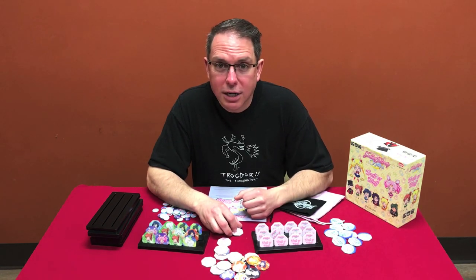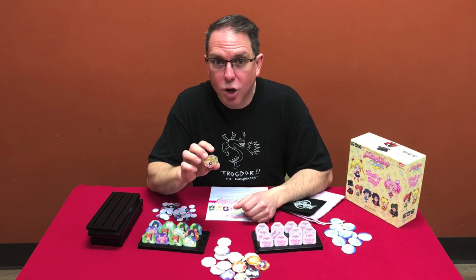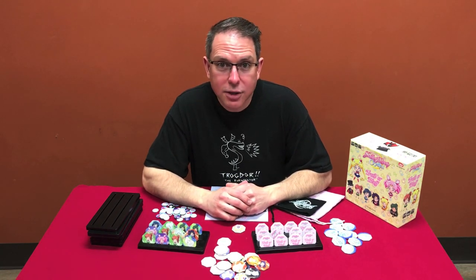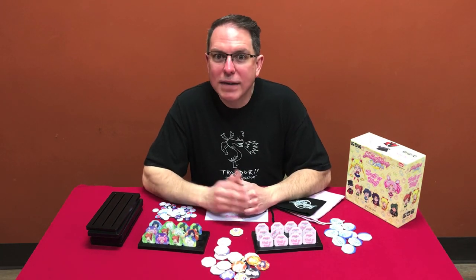So if I pass you Sailor Moon and say it is Sailor Moon, you can say truth — that you think I'm telling the truth — or that I'm bluffing and it's a different tile. If you're correct and I was telling the truth, you force me to take the Sailor Moon tile and I keep it face up in front of me, which adds towards the end conditions of the game. Alternatively, if you think I'm bluffing but I was telling the truth, you have to keep the tile in front of you because I tricked you. Whoever did the tricking or whoever correctly identified it draws a success token. Instead of declaring truth or bluff, if a tile is passed to you, you can take a peek at it and then pass it along to someone else, giving them the same two choices — truth or bluff.